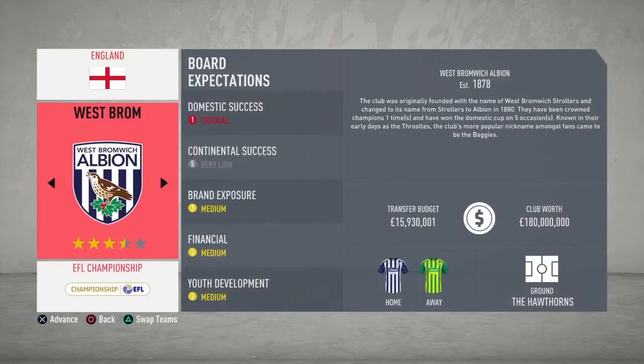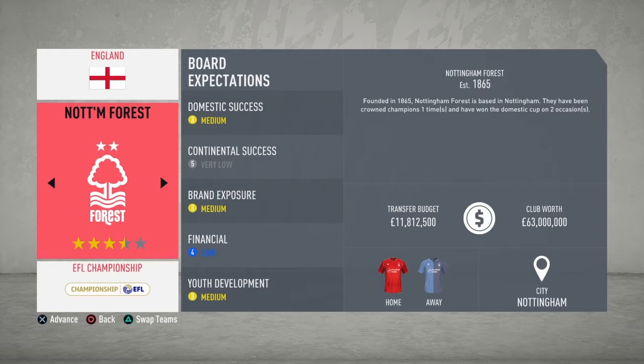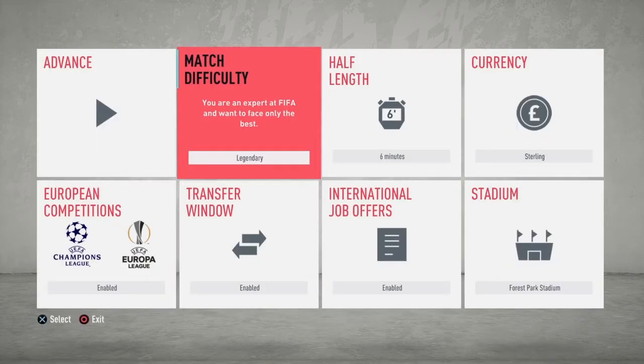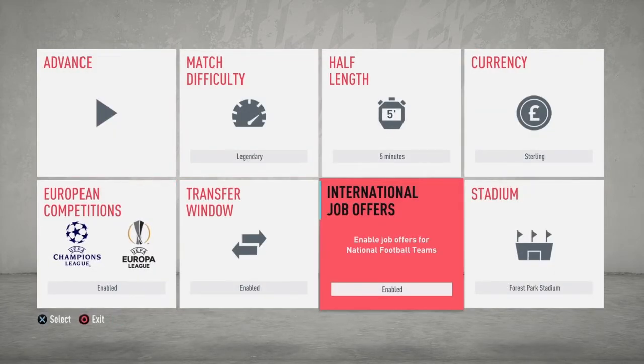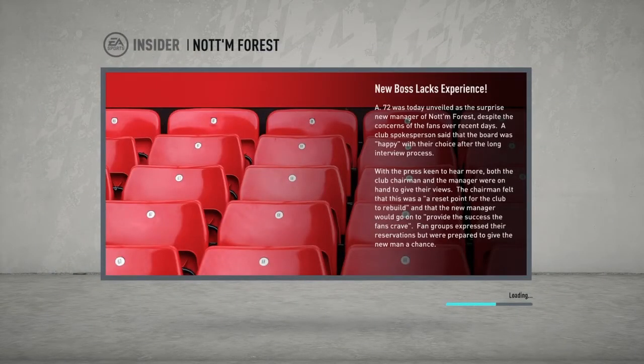Okay, so Forest it is — not West Brom, I'm joking. Domestic success: medium. Continental: very low, because they're not in anything like that. Brand exposure: medium, not too bad. Financial: low. Youth development: medium. There's an eleven mil transfer budget, sixty-three million club worth — not too bad. Let's go straight into it. I want to do legendary difficulty. Disabled international job offers, yeah, because I just want to focus on this. I might end up doing more episodes on other days than just Mondays.